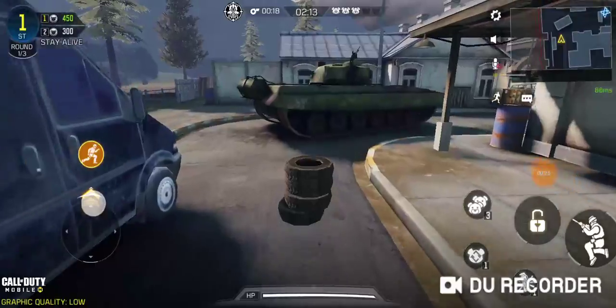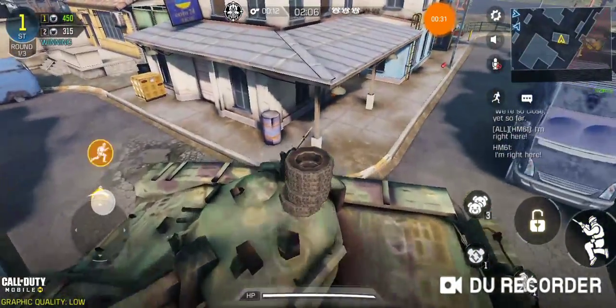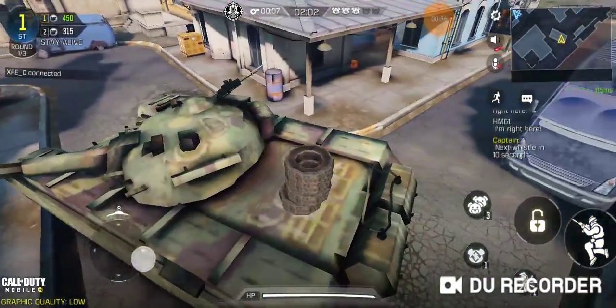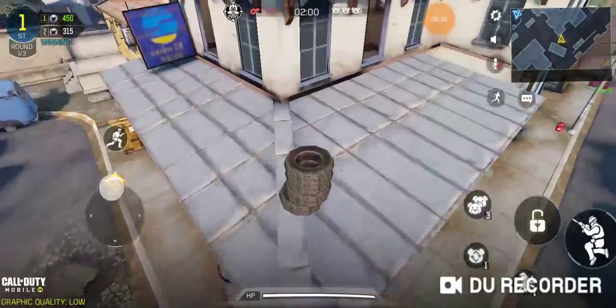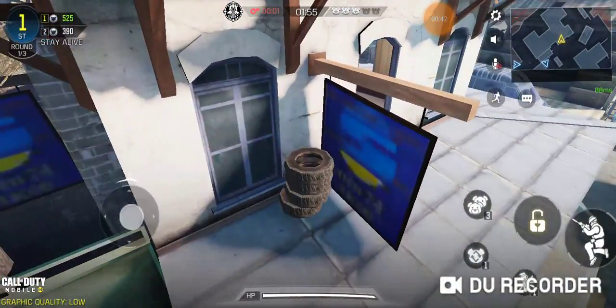At this part of the map you can see there is a tank. You have to just jump on this tank, on the upper part, and run and jump. Now we are up here.